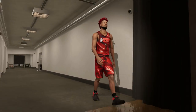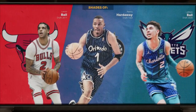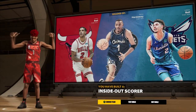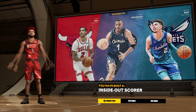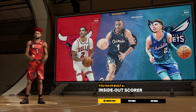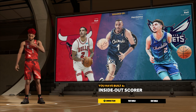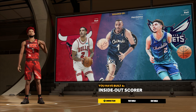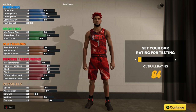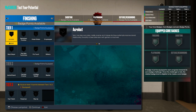This is the MyPlayer we want to build. The build is compared to both Ball brothers and Penny Hardaway, and it's called an inside-out scorer — exactly what it is. It can score inside and outside the paint, and play defense both inside and outside the paint. Now let's look at the badges for this build.